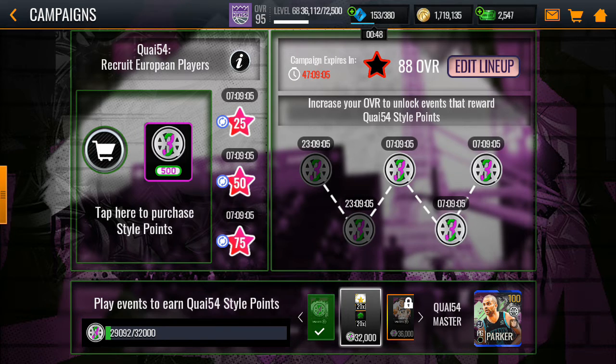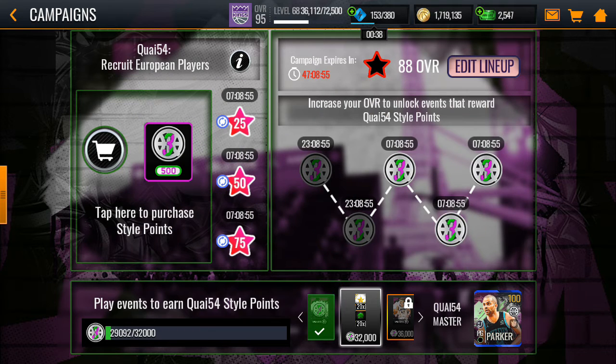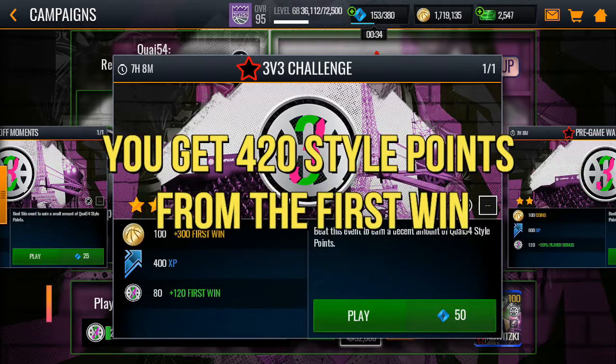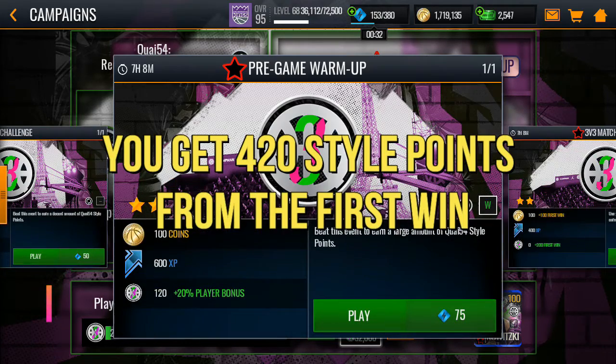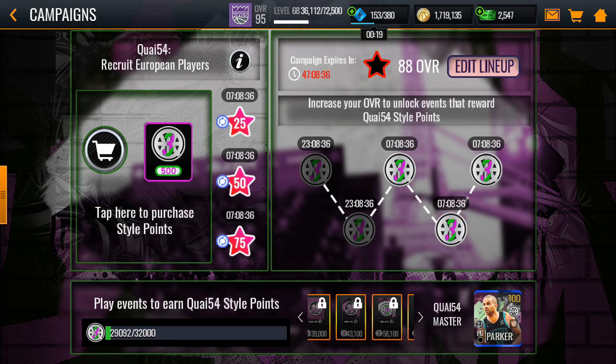If you run those live events just three times in 24 hours you get around 1800 style points from them. On top of that you also earn 100 and 200, so 300-400, minimum around 420 style points from other sources every 8 hours — giving you roughly 2000 style points per day total. That's pretty solid progress.